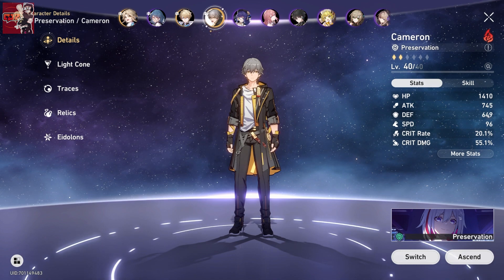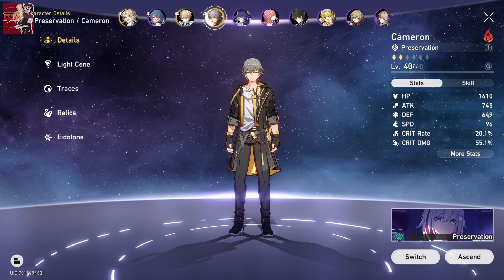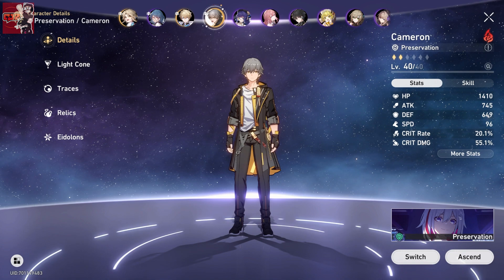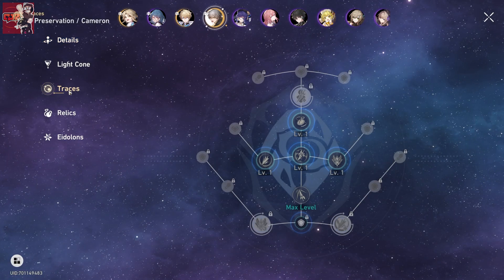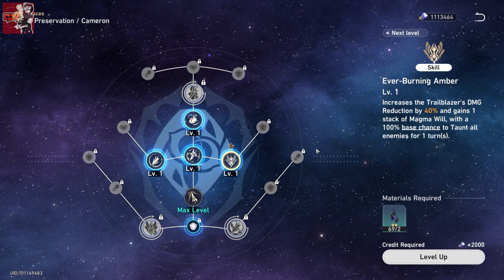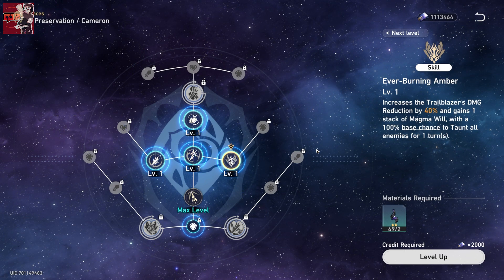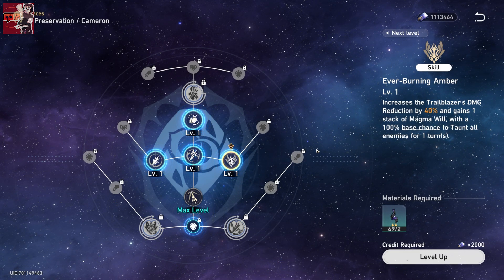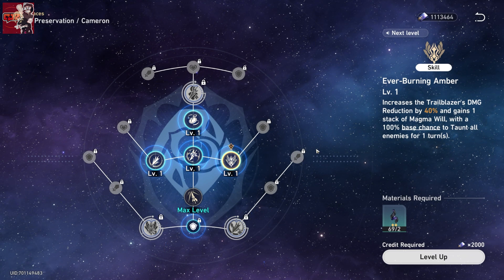Next we have the Main Character, or as people refer to it, the MC. When you start off you're in physical mode, but as you progress through the story you will unlock the fire version of the Main Character. The fire version becomes an actual tank when using flame mode, which is really good because you want a tanky character to absorb the enmity — attracting enemy attention to them — so Natasha can then focus heals on that character.